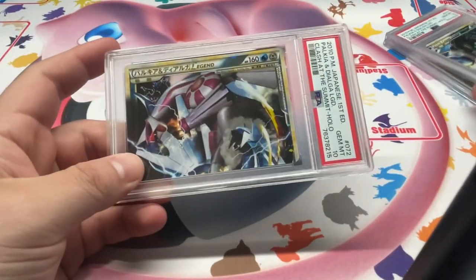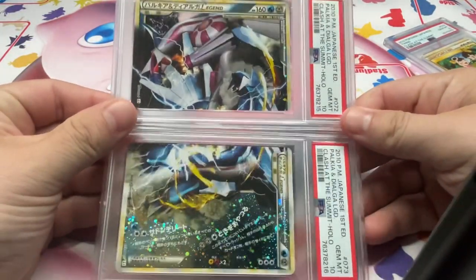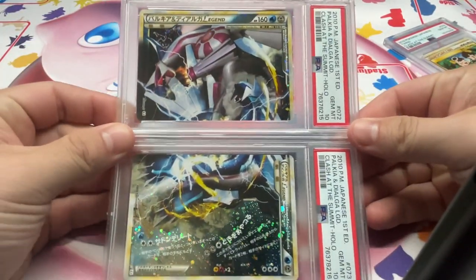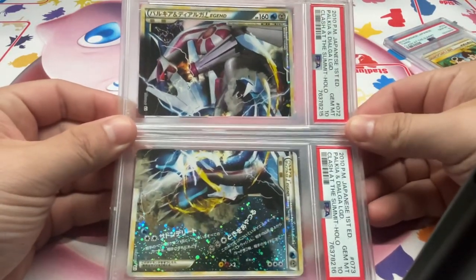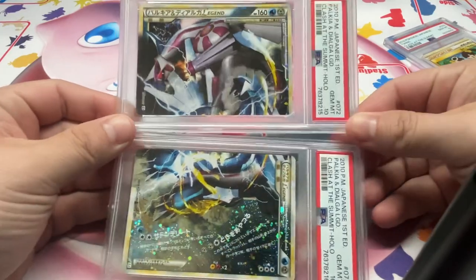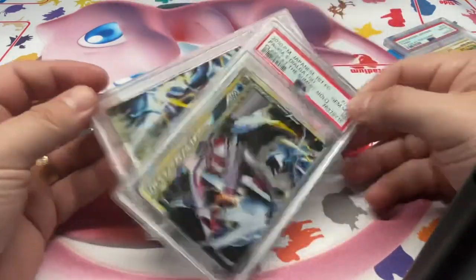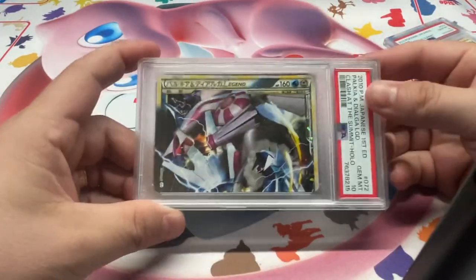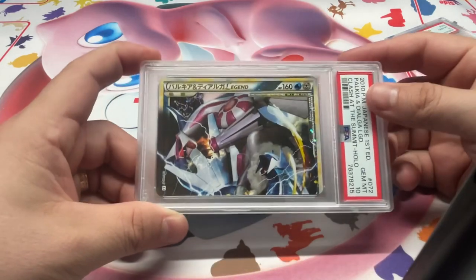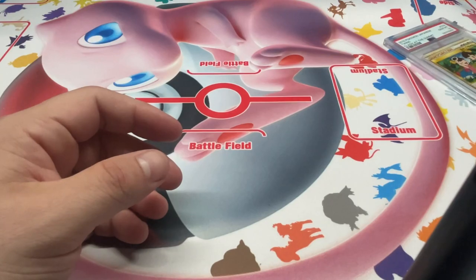We got Palkia and then Dialga — top and bottom legend pieces. Got lucky, pulled the 10 — sequential cert numbers on these. These are actually already sold. I'll be putting these to the side for the customer, who's waiting for some other sets to come back to buy a few other cards before shipping these out. Nice, cool to get this sequential set.